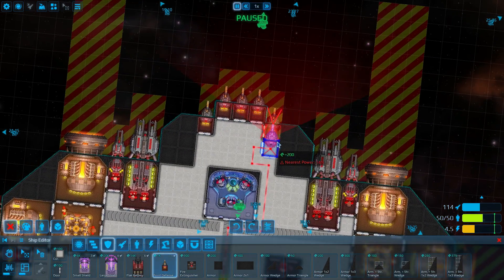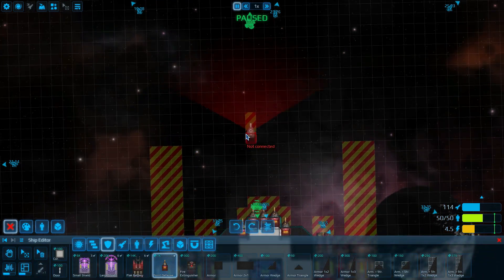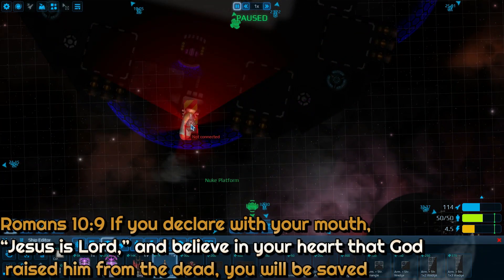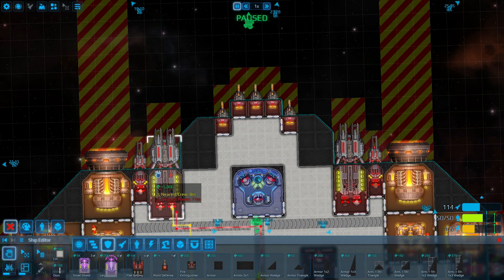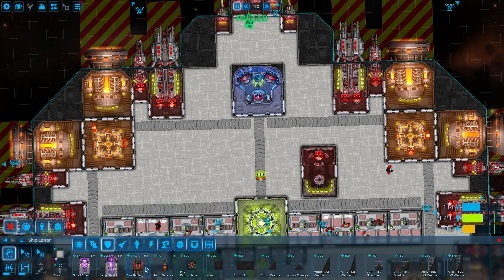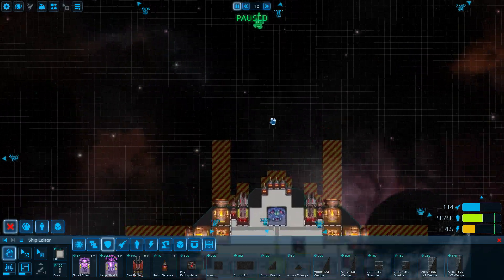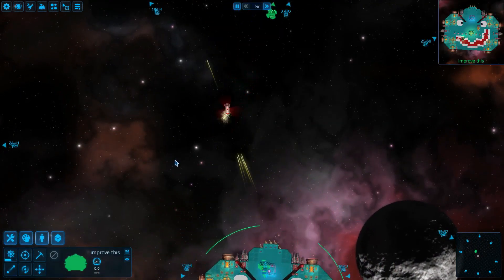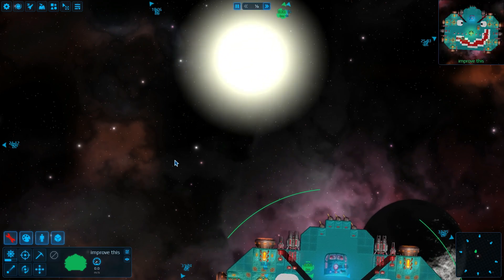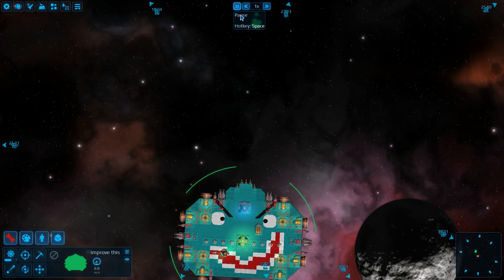The next form of defense is the point defense system. This will automatically shoot down any cannon rounds, missiles, mines, or stuff like that, such as this one that is about to come and try to hit us. If you want something that can shoot down lasers like the ones that these shoot, then you will want the flak battery. Unfortunately, you also have to supply the flak battery with crew, energy, and ammo. Let's go ahead and see how the point defense system works — lots of lasers being shot, and the nuke exploded early. It works pretty well.